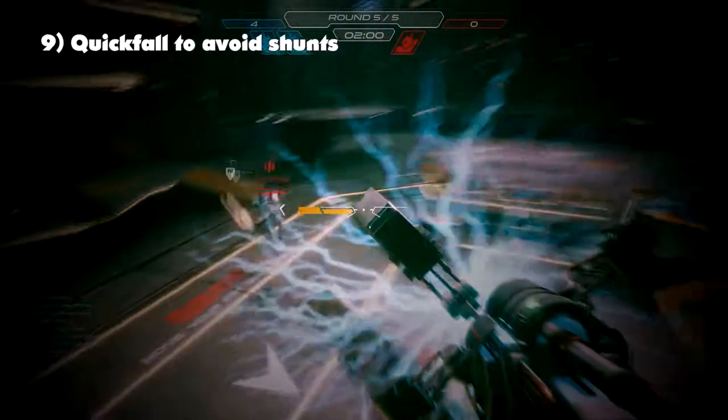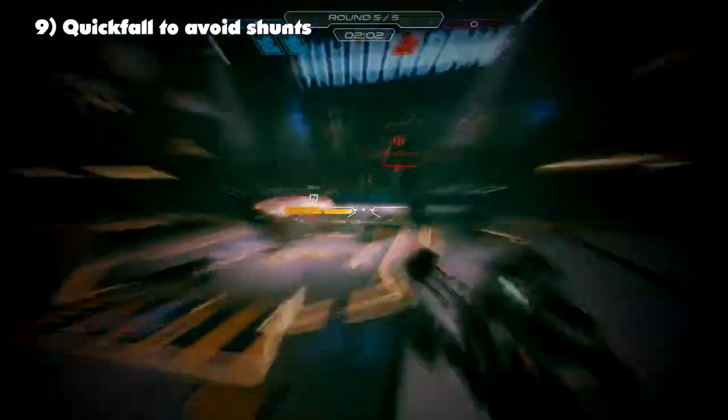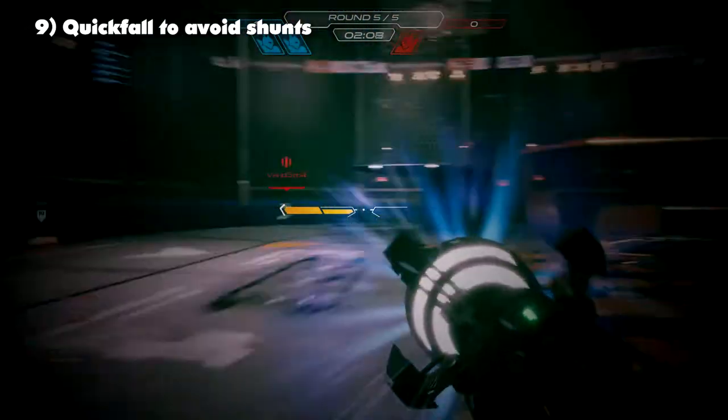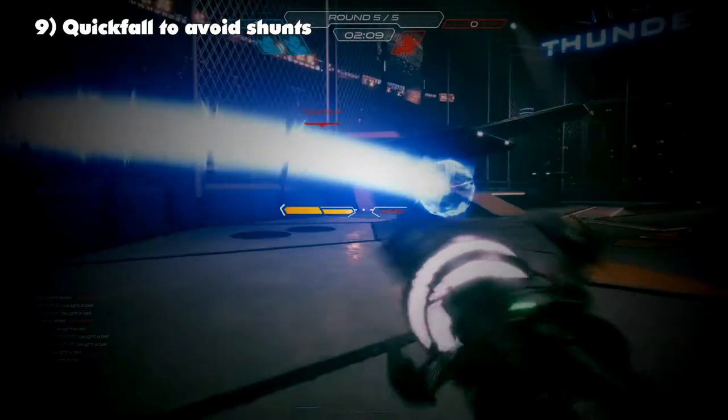Number 9: use the drop fall button to avoid mid-air shunts. It's also a great way to juke a shunt if you flick 180 and boost into their back. Sadly, I don't have any good footage of this.